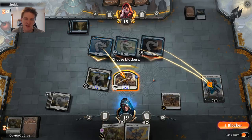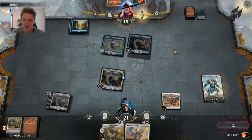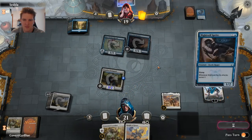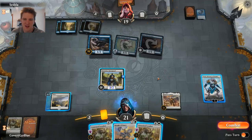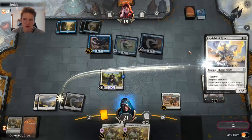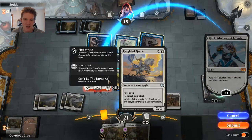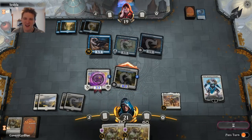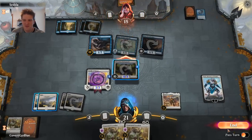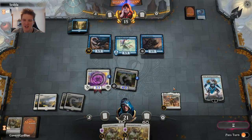That's totally reasonable — then we play another creature that might resolve, and if not we can get it back with the Ajani minus ability. Another little dorky flyer, down to one card in hand. Another Loxodon — do we resolve a Knight of Grace? We do. Ajani pumps the squad. Let's start attacking now that we can't block anything anyway.